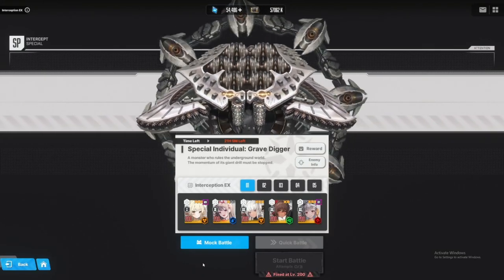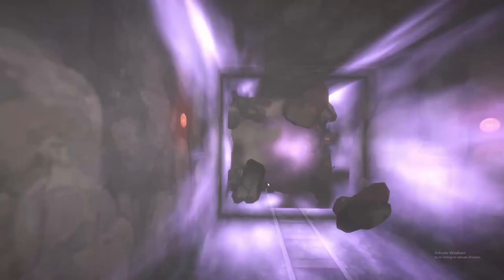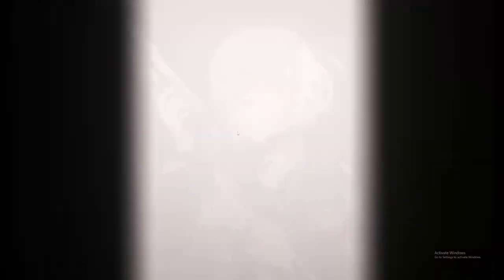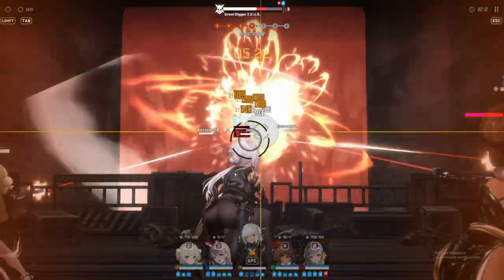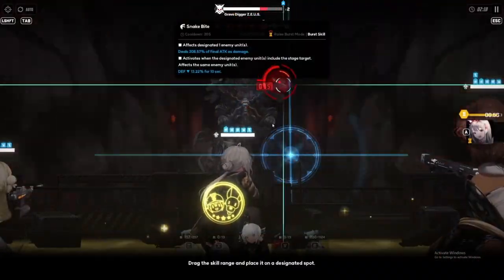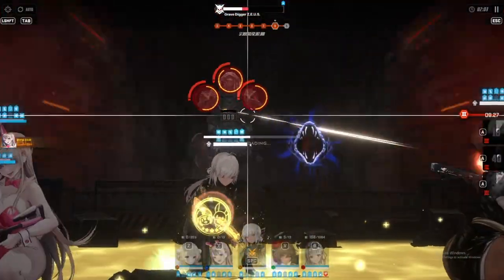This is the first team I used to clear Gravedigger consistently: leader Viper, Noir, Sugar, and Modernia. Sugar does a lot of work on this boss in particular because Gravedigger is weak against the iron/yellow element, so you want to burst with her as fast and as much as possible. When you pro-burst with shotgun units, everyone focuses on one particular point, making it easy to hit the red circles. Viper also gives the boss a defense reduction.